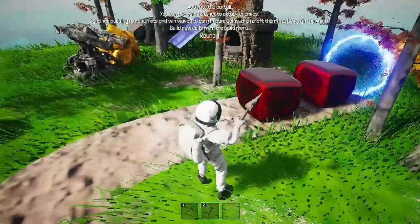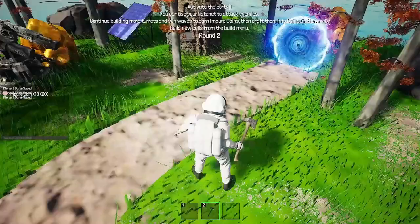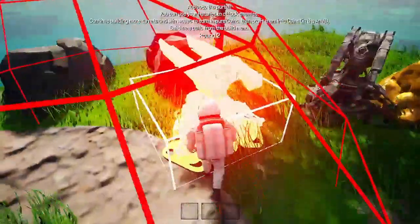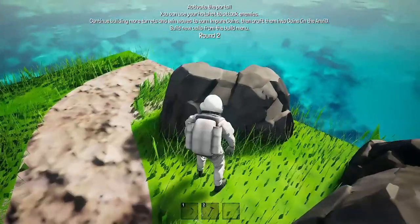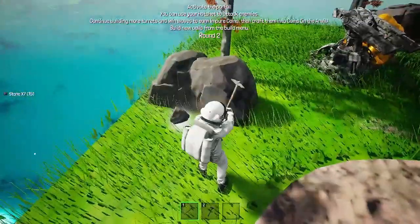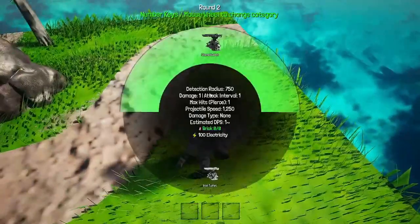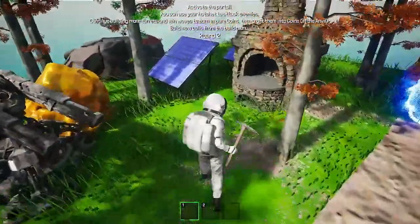So we get these blocks coming through, we're going to ask them a question. I'm really at a loss here, so that's why I can't build. Build, move cells... and crafting the coins at the anvil. So we need an anvil, which means we need four iron ingots. Let's put out some iron.